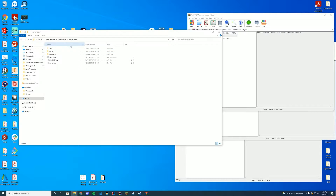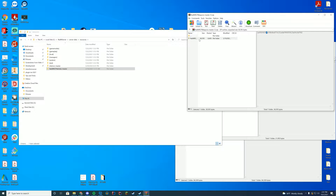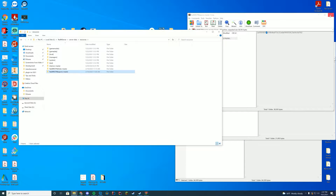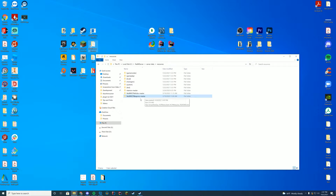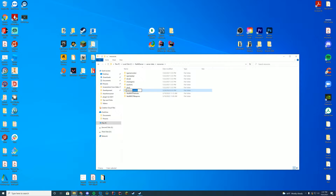Now we have our Red M server data folder. Inside the server data folder, we obviously have our default resources which come with when you set up the Red M server. Inside each of these you're going to see that it has the FXManifest files, all of the client files it needs, and all that good stuff. So what we're going to do is drag all three of these folders we just downloaded into our resources folder. Then inside of our resources folder, we're just going to rename these and get rid of the dash-master at the end of each one.